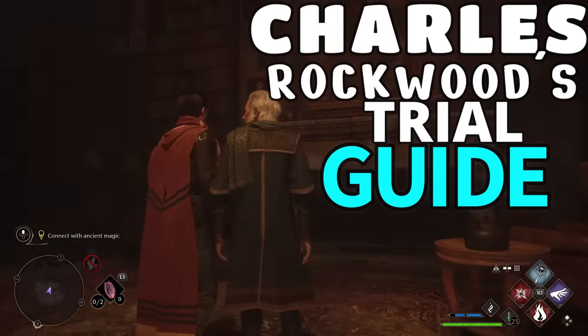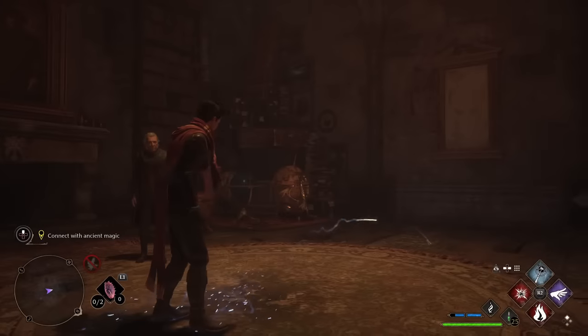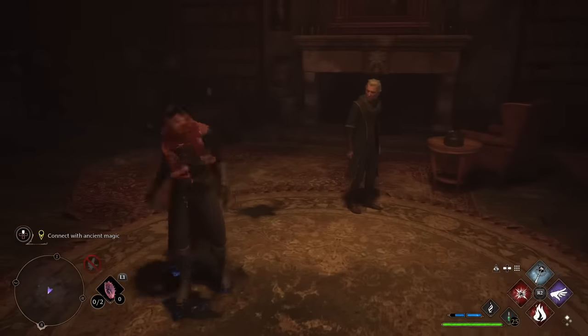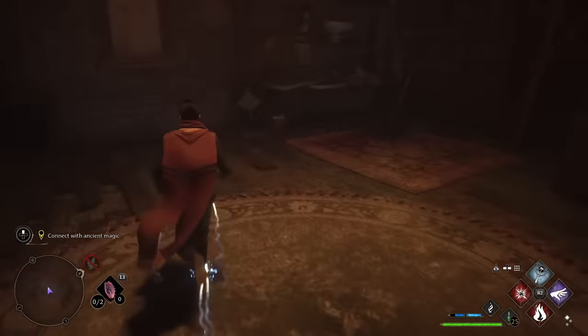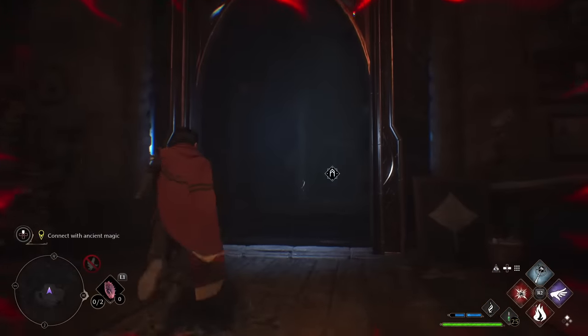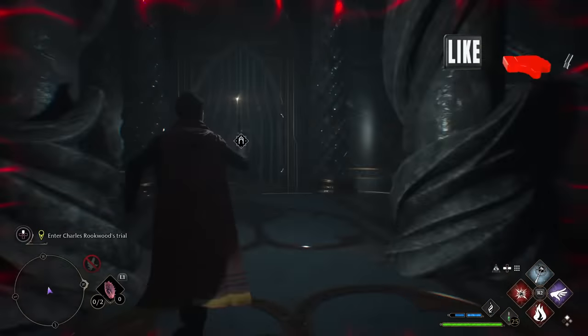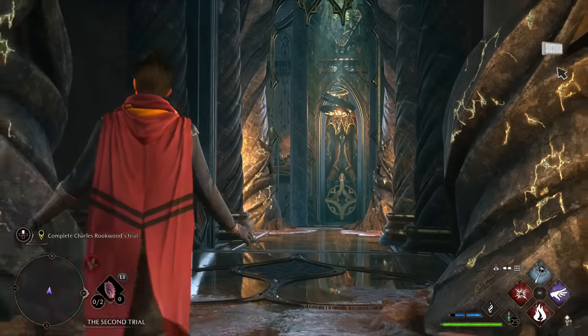This is your quick easy guide in Hogwarts Legacy for your second trial, Charles Rockwood's trial. First, you want to head over to this magical area. It's going to guide you over here where you can click to begin. It opens a portal — run on through. Nothing to see in this room. Just head straight forward to the door, and now you're in the trial.